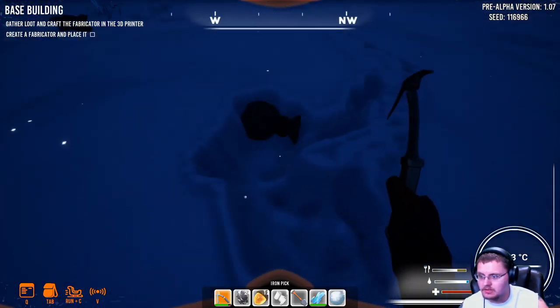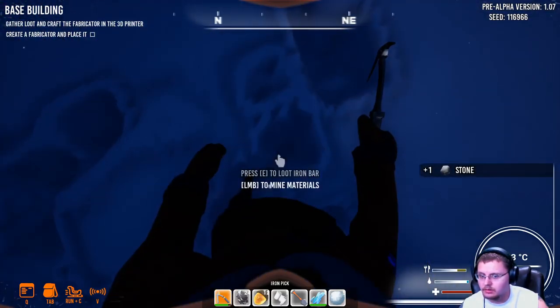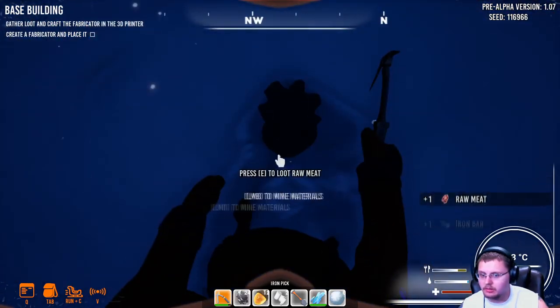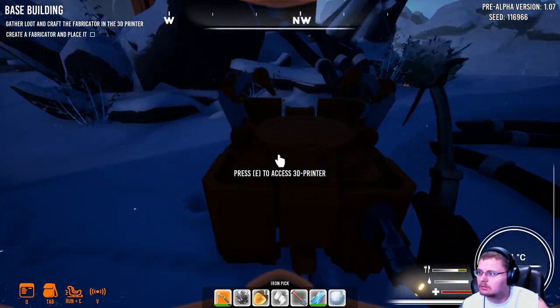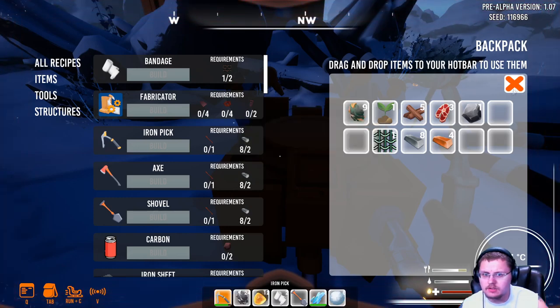We're just going to pick up the stuff. Raw meat — nice, I can make food. Better food, I should say. I don't know why there's raw meat on the ground. Create a fabricator and place it. I need to make copper wire and iron springs.